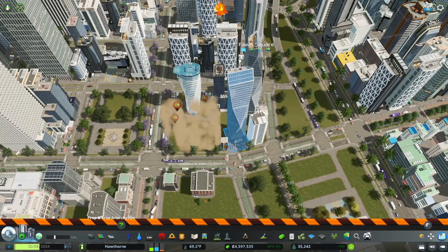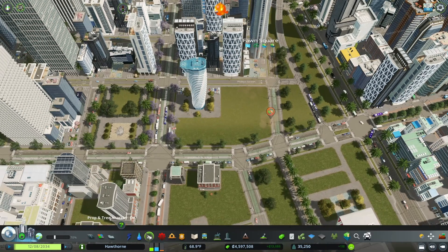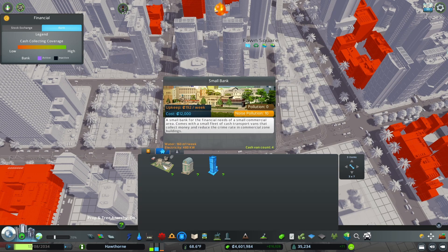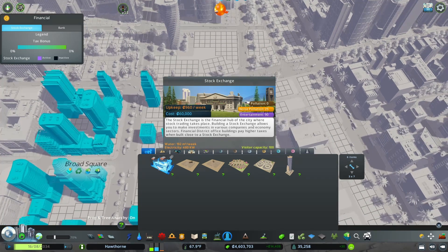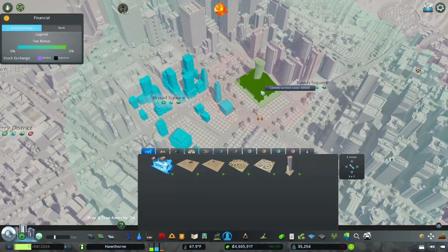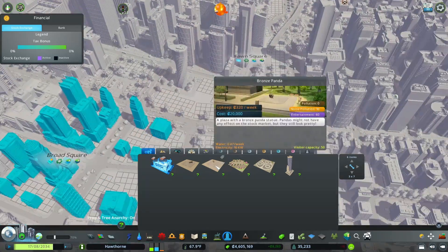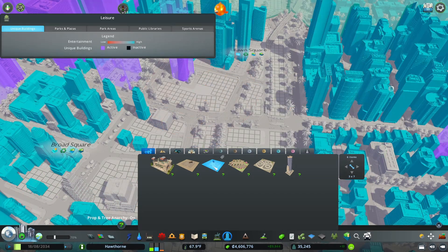Back to what I was going to do - let me get rid of these here. I'm going to make this area where I'll put the bank. The stock exchange is in the unique buildings tab - here it is: 'Stock Exchange Natural Hub, allows investments and office buildings pay higher taxes.' That's actually a pretty big building - I didn't think it was going to be that big. And there's a bronze cow and a bronze panda - that's interesting.